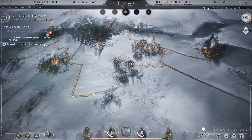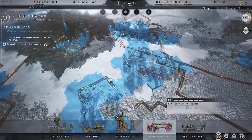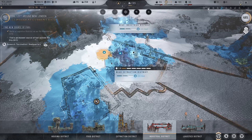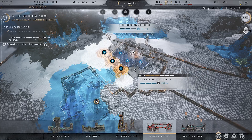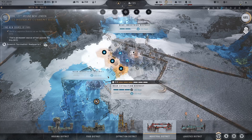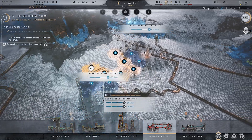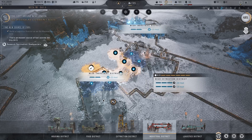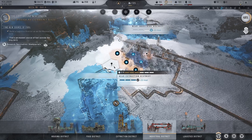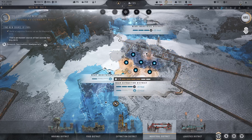Let's build our industrial district because we need this to build our factory. We're going to sandwich this between our two extraction districts because it will help us with the heat for both districts. Having three here is going to improve this one. What if we do one, two, three — one, two, three?